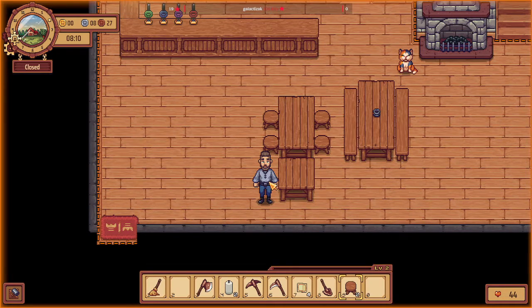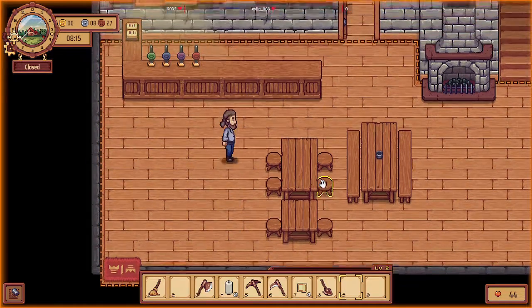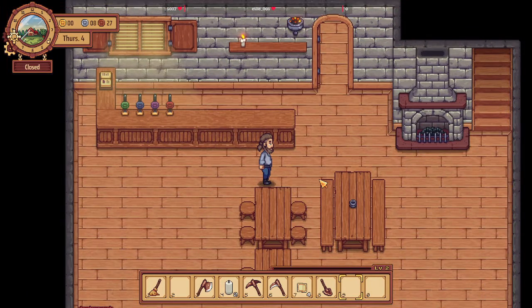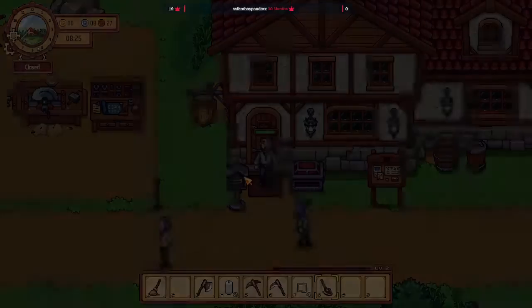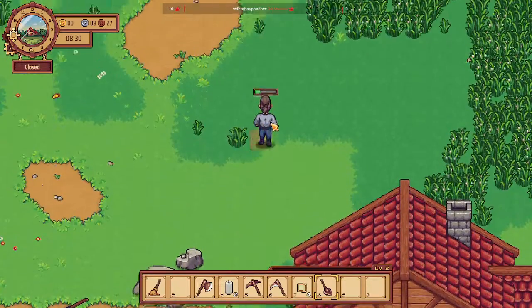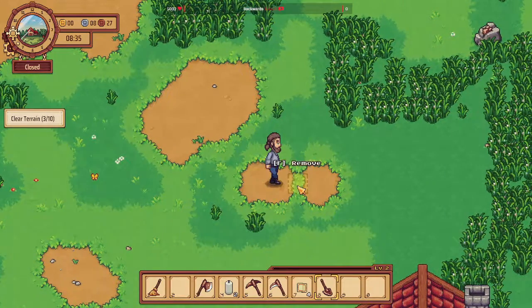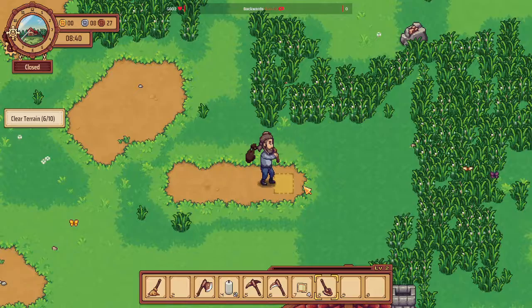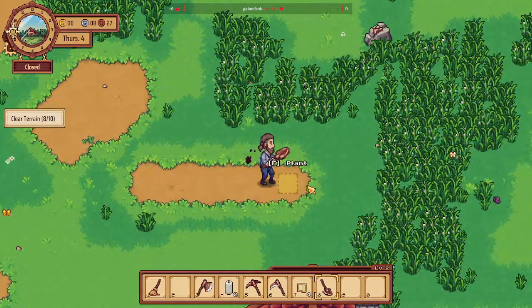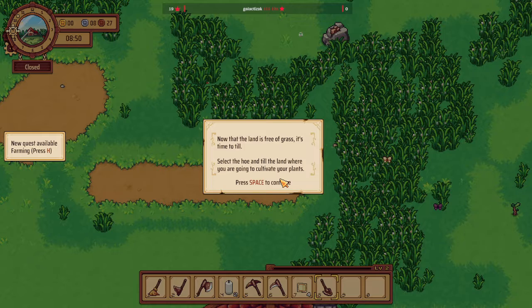Put that there. Put that there. There we go. I have more seats now. So let's just go do, I guess, eight squares of the shovel. I probably should have done this around my work area. Now that the land is free of grass, it's time to till.